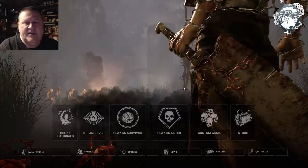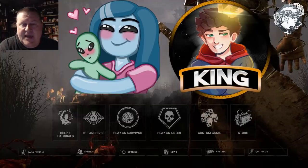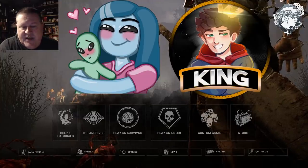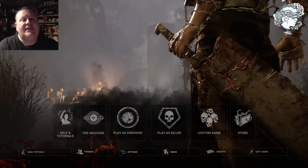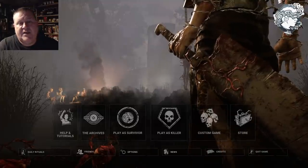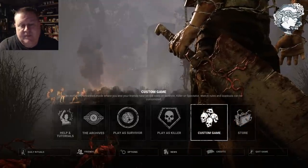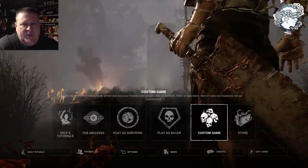I worked on this today with Earth to Lydia and King and I have a better understanding of it now. There are a couple of different ways this can happen — it can happen organically when you spawn into a match on the elementary school map, or you can do it in a custom game, formerly known as Kill Your Friends. There are a couple of things I need to explain about that.